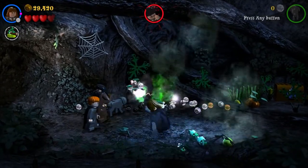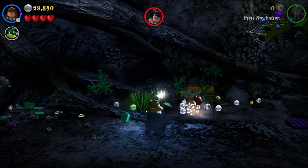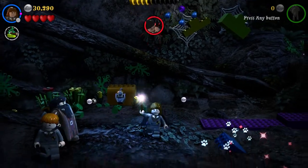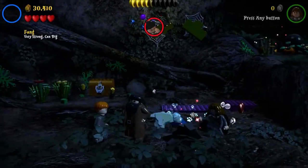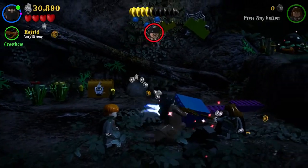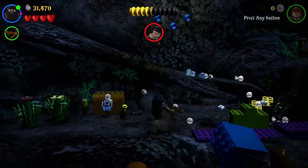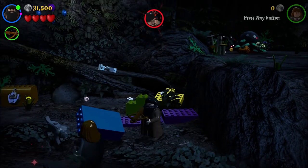Get your dirty plant hands off of me! Collect the coins, just shoot at random stuff as we go along. Let's go ahead and switch to Fang and dig this piece up. Coins everywhere. I don't know which piece to put down first.